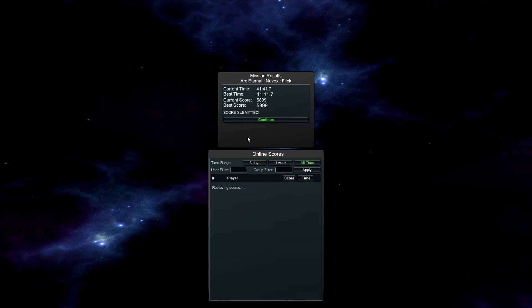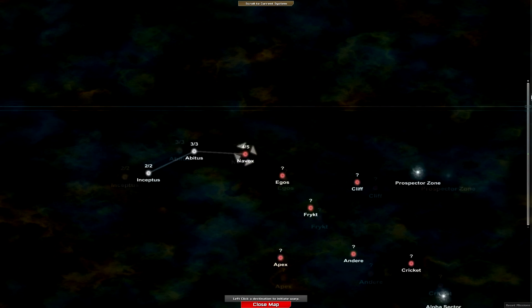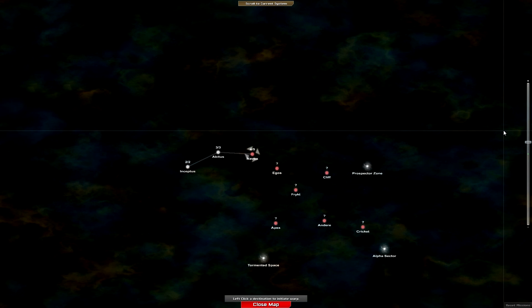We'll submit the score and continue. Just to show you the selector — this is the galaxy/solar system map with all the levels, and each little solar system has about 4 levels inside it. This has been a quick look — like I said, what you see is what you get. I think it's pretty fun; I've been playing it before and after recording. Don't expect this game to surprise you, but for $14.99 if you think it's worth it, go for it. I find it pretty enjoyable.